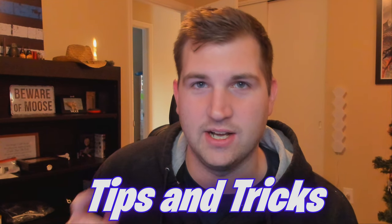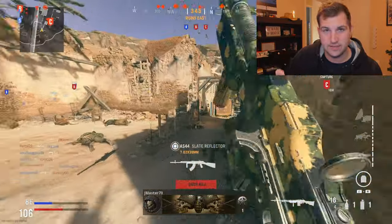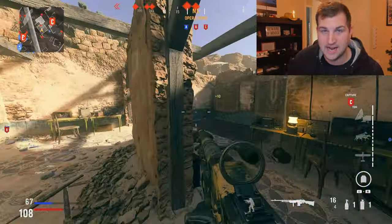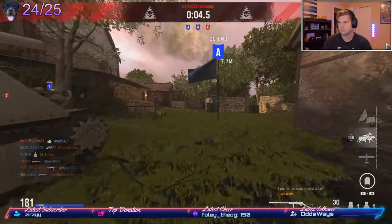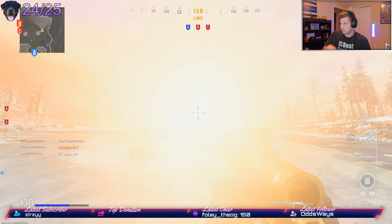What's going on guys, Logs here, hope you have a great day. In today's video we're teaching you tips and tricks on how to get a V2 rocket in Vanguard. The V2 rocket is basically the 25 kills without dying killstreak — you can't even select it, it automatically pops up after you get 25 kills without dying. I'm going to give you my tips on how to get it and what you can do to help you out with going for it.